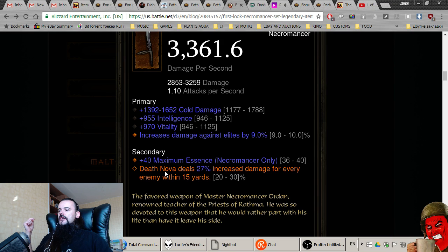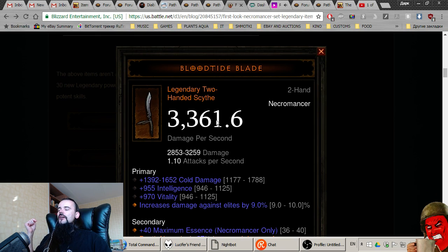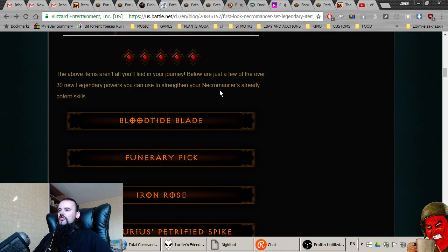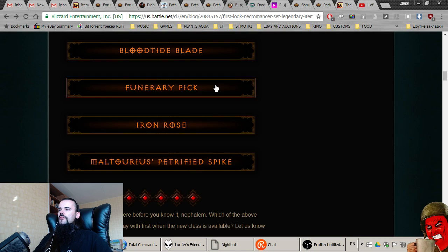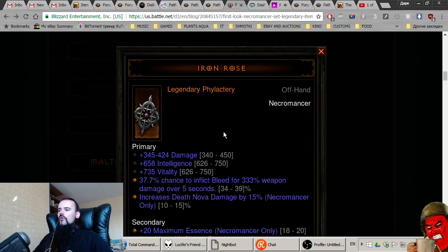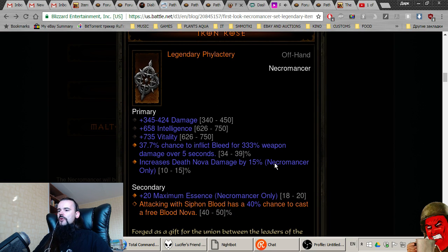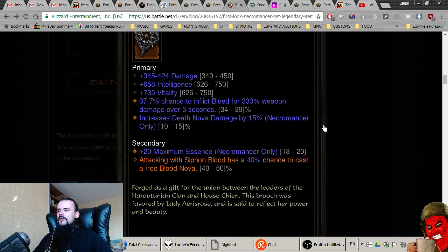There are also some legendary items here. Blood Tide Blade makes Death Nova deal massive AoE damage — that could be a speed farming build, but it's a two-hander, and two-handers are garbage in this game. Funerary Pick: Siphon Blood drains blood from two additional enemies — that's kind of cool and I saw it actually works with the set. Iron Rose: attacking with Siphon Blood has a 40% chance to cast a free Blood Nova.